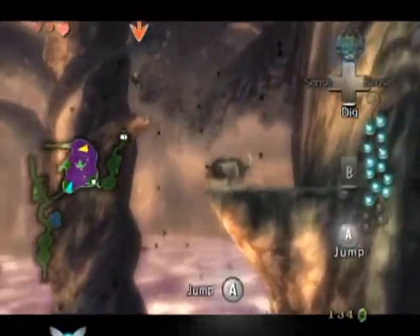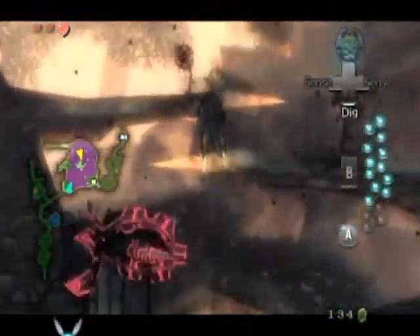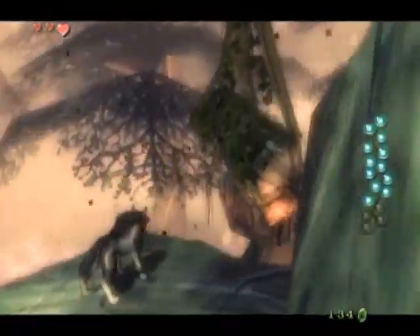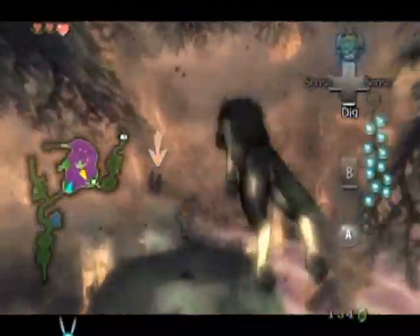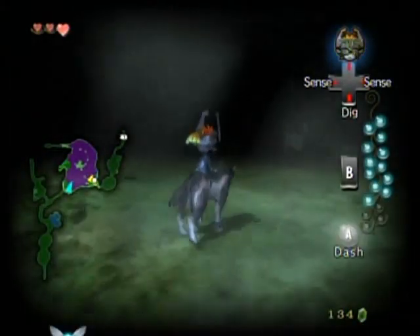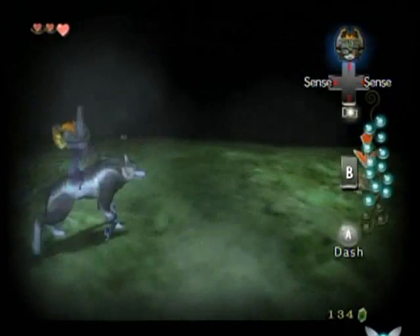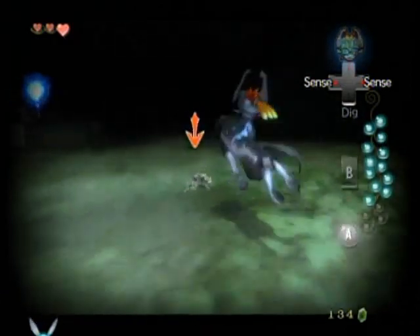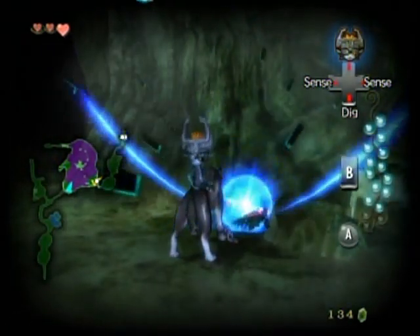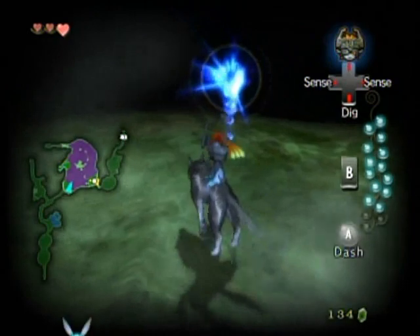Jump from place to place really quickly here, otherwise you'll be attacked by the shadow Deku Babas. Over here you've got to time your jump with that pendulum-like thing — just keep moving, it's really easy to get across. Now these shadow insects are a new variation: they're inside the ground. You have to dig where the shadows are, and you can only see those shadows when you're sensing. Wow — I got two of them on the same dig! It's very rare to get both at the same time.